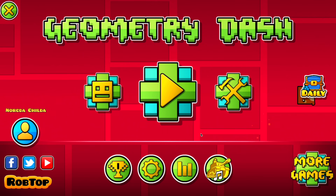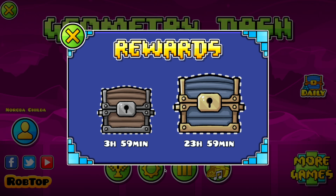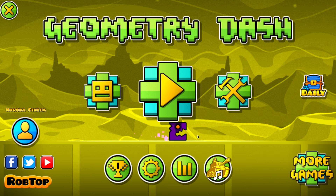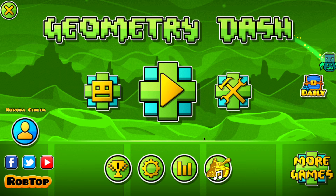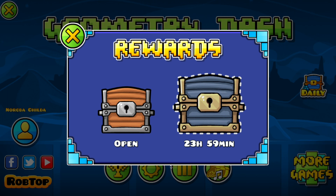The first and easiest way to obtain shards is going into the daily rewards window. In here there are 2 chests: a 4-hour reward that gives you a reward every 4 hours, and a 24-hour reward so every day you can come back and get some shards. The bigger chest, which is blue and yellow, is really what you want — it has a 100% chance to give you a shard every time you open it.